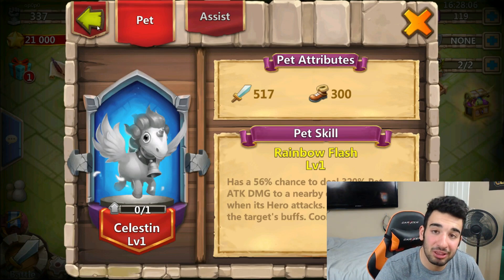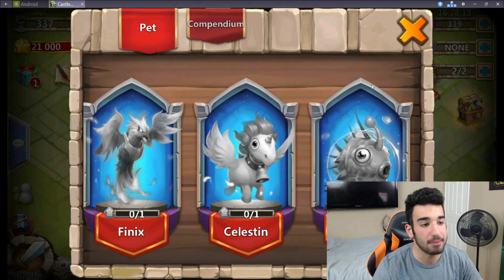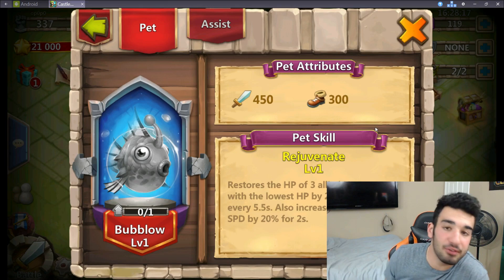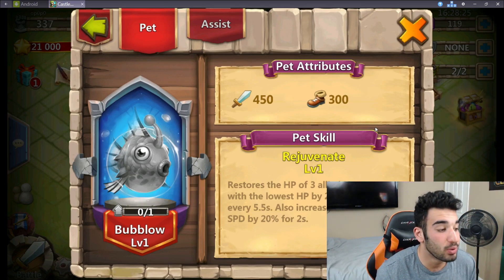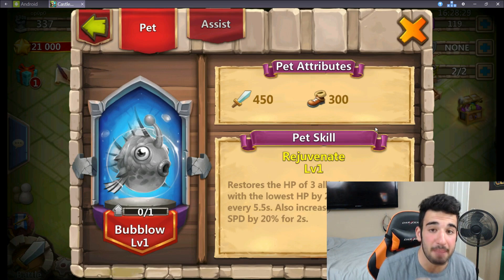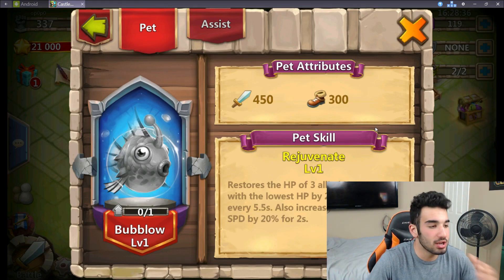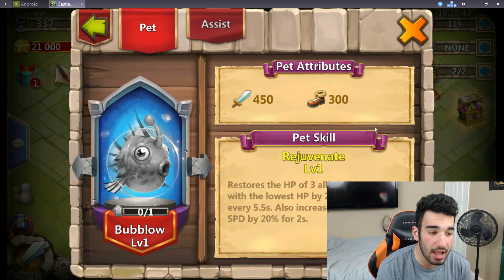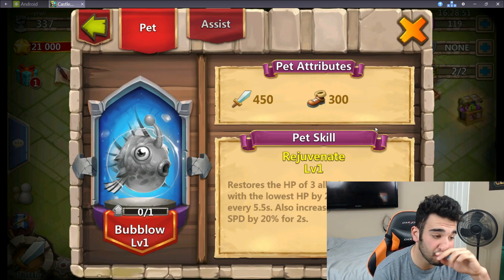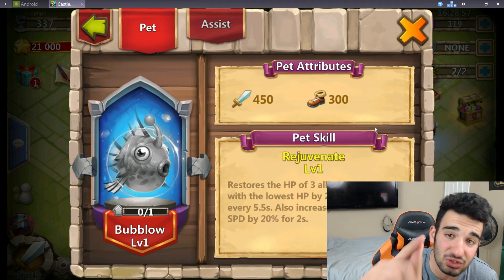This is going to be the best thing ever. This is completely changing Castle Clash for the better, a hundred percent. This one right here — I can't even look at the screen. We got a Bubblo. What is the Bubblo? It's a fish — we got a pet fish now, in a little bubble. Bubblo's pet skill restores the HP of three allied heroes with the lowest HP by 240% pet attack every 5.5 seconds, and also increases their movement speed by 20% for two seconds. I am super excited about this update.